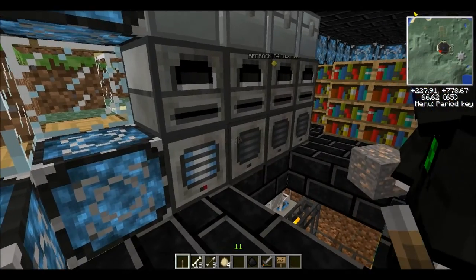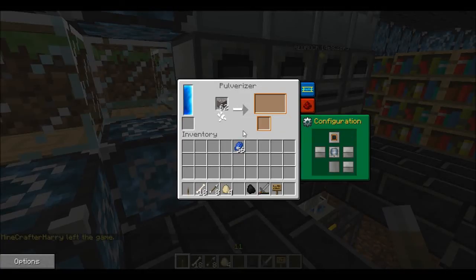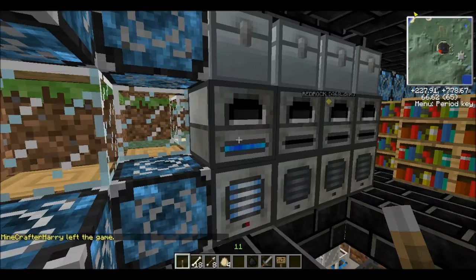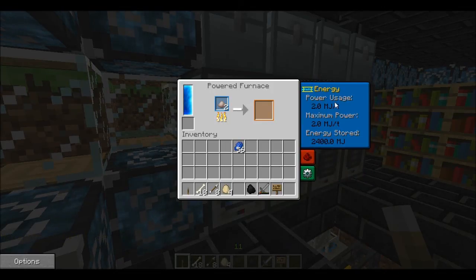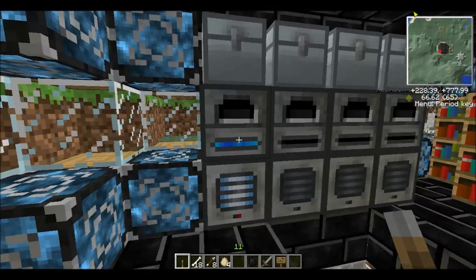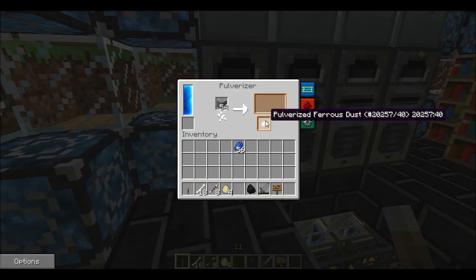You've got some iron — there we go. Alvin, look in the powered furnace, there should be some iron — yeah, pulverized iron. If you look at the speed of these machines, they barely use up any power. They're literally not using any power at all. They're a lot faster. The little slot at the bottom in the pulverizer is for getting random ores sometimes — if you smelt nickel, I think you have a chance of getting diamonds. With iron you usually get ferrous dust — and there we go: pulverized ferrous dust.